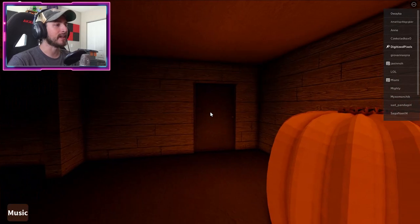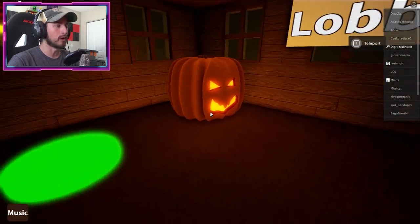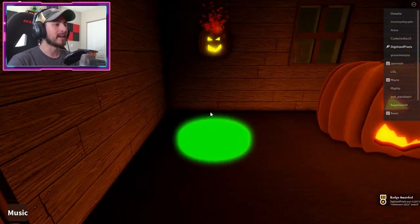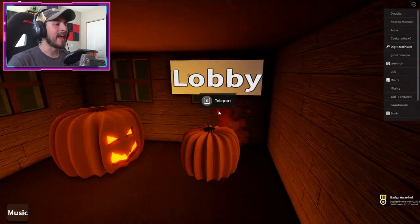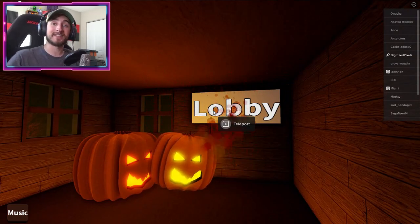Go up the stairs and then head into this room with the closed door. Once you are inside, you will then get the badge. You can then become a pumpkin if you want, and head back to the lobby — it's that simple!